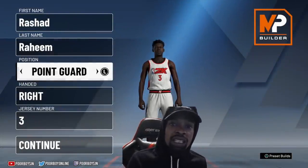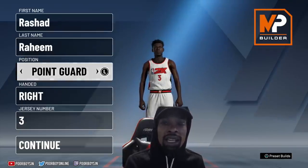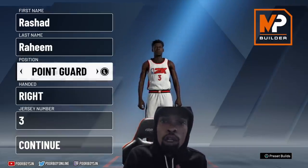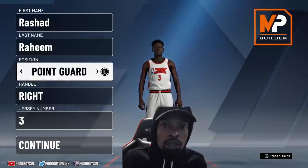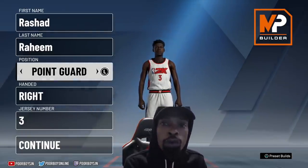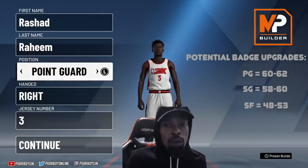You already know who it is, it's your boy Po'boy Sin, and the 'Poe' don't stand for 'Poe.' On today's video I'm going to be showing you guys the difference between a 6'6 PG, a 6'6 shooting guard, and a 6'6 small forward. I'm hearing people are making point forwards and making them 6'6 on the small forward position — I'm here to tell you, you do not want to go 6'6 on a small forward.